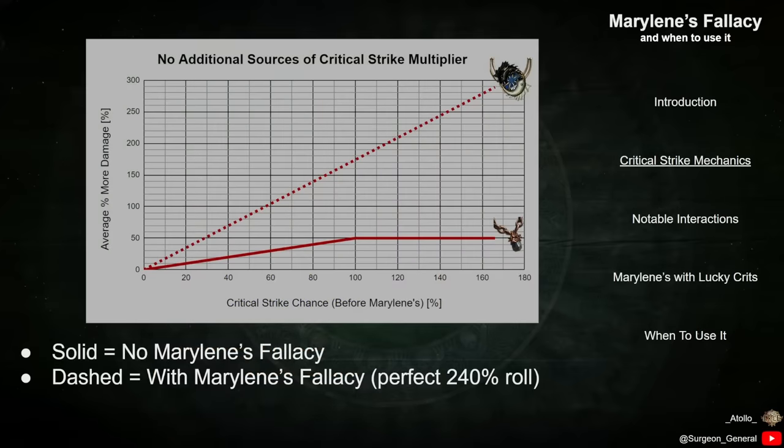This graph shows the average extra damage due to Critical Strikes plotted against Crit Chance for a character with no external sources of Critical Strike multiplier. The solid line shows the extra damage for a character without Marillene's Fallacy, and the dashed line shows the results for the same character after equipping Marillene's.